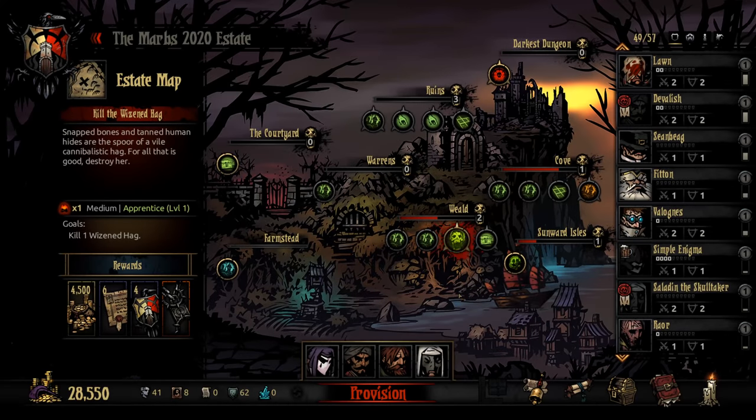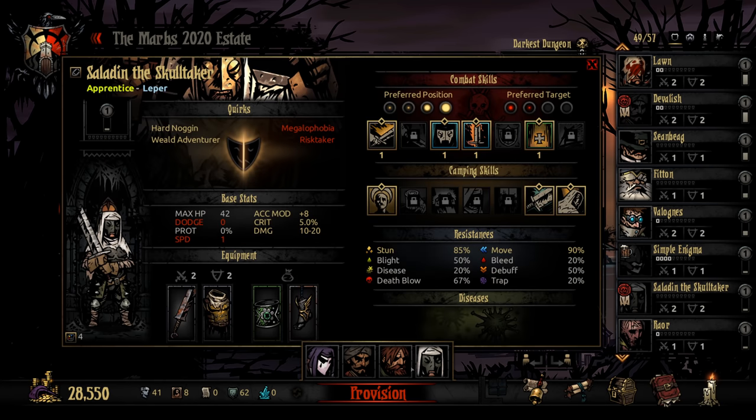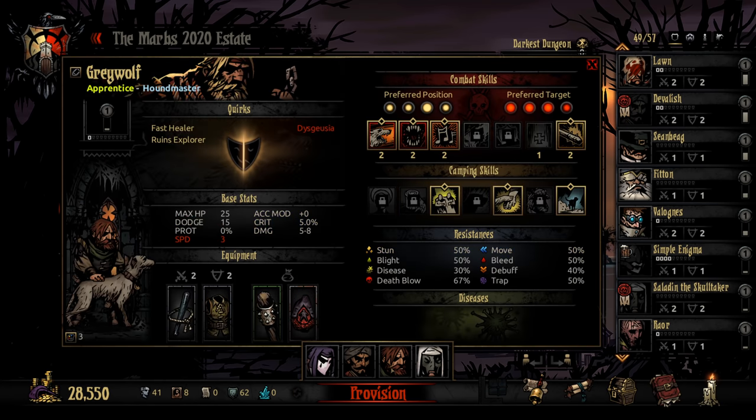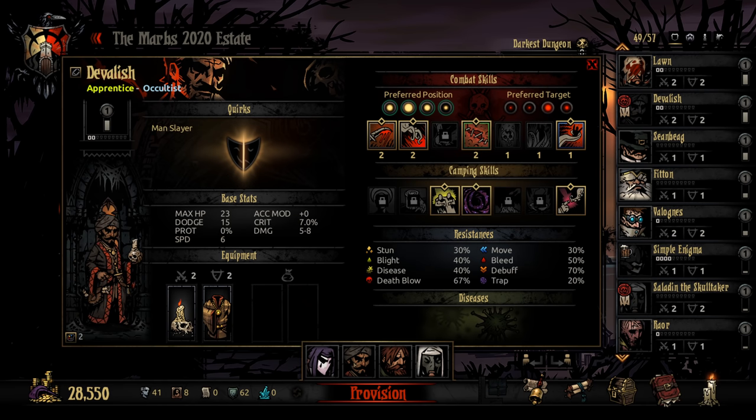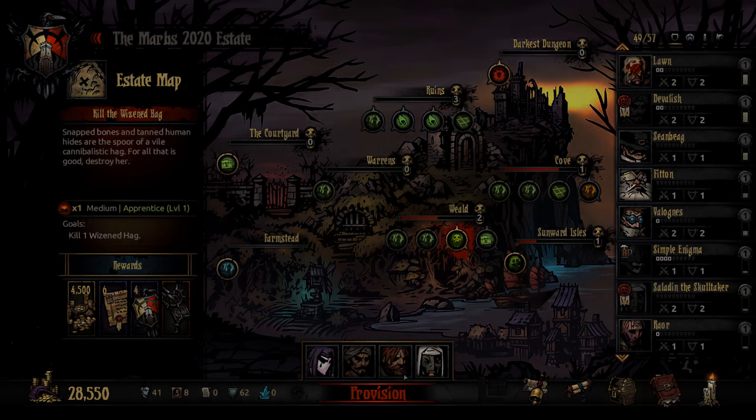Hi everyone, and welcome back to some more Modern Darkest Dungeon. This time we are going to do the Wyzened Hug to get it out of the way, and there's also a very useful abomination item in here which will significantly reduce the stress damage the group takes from transformation. That's almost a must-have for an abomination. Let's get started, shall we?